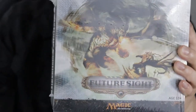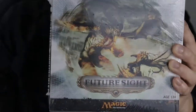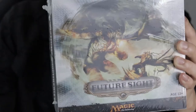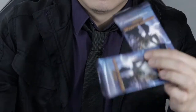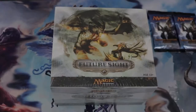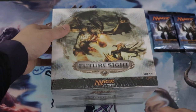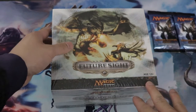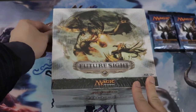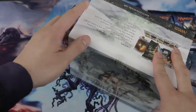I'm gonna go ahead and crack this open — one of the most expensive fat packs — to see Tom McWife inside, with a bonus of opening two Modern Masters booster packs. Alright, let's do this. Oh my god, I'm so nervous doing this. This is probably the most expensive fat pack I've ever opened. So let's go ahead and smash on this.